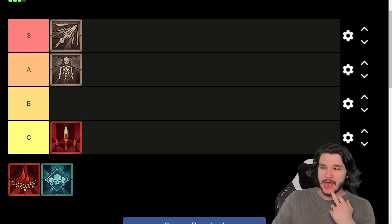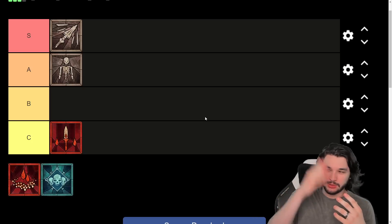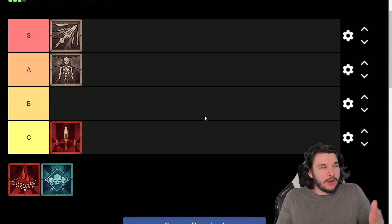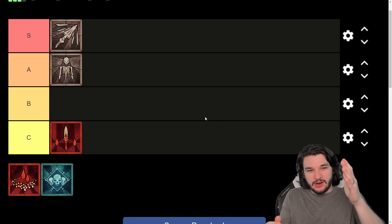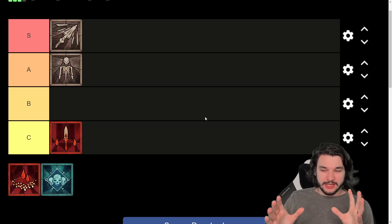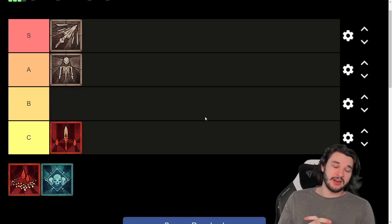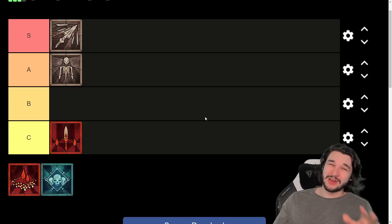Bloodlance is actually decent for killing a couple of elite packs at the same time — if you have three elites and you're hitting all three, that's not bad. But why would you do that instead of just Bonespearing all of them for a one-shot, or using the ricochet to one-shot them as well? Both of those deal with elites way better than Bloodlance. I've found this build to be very effort-intensive compared to Bonespear or Bone Spirit, and the payoff just isn't there. If you want to try a blood build, I wouldn't go with Bloodlance.